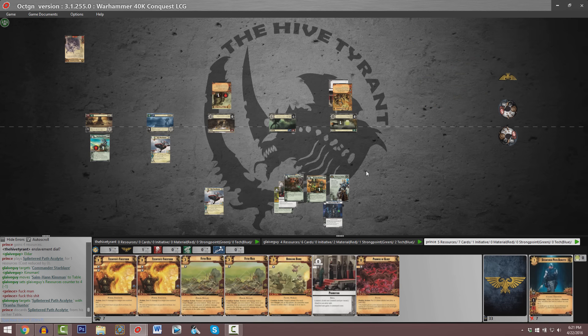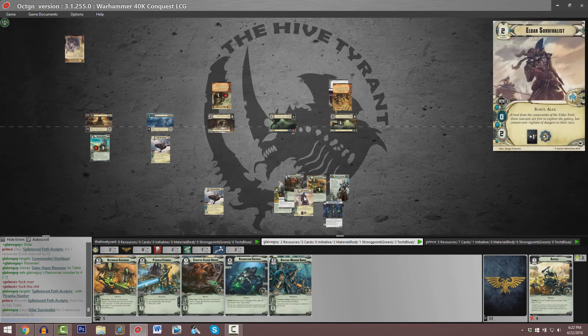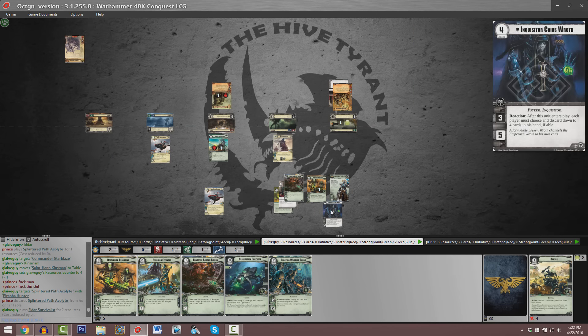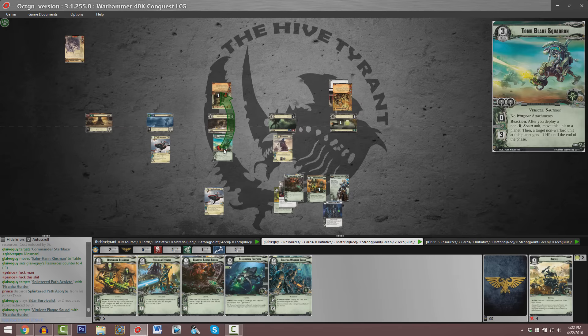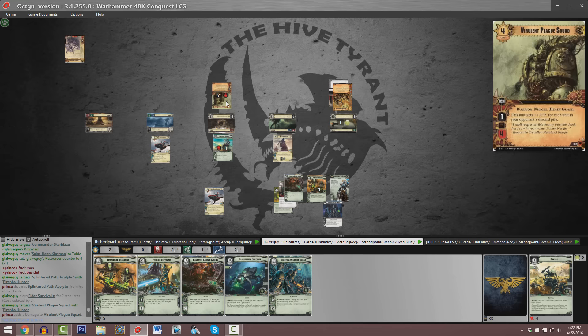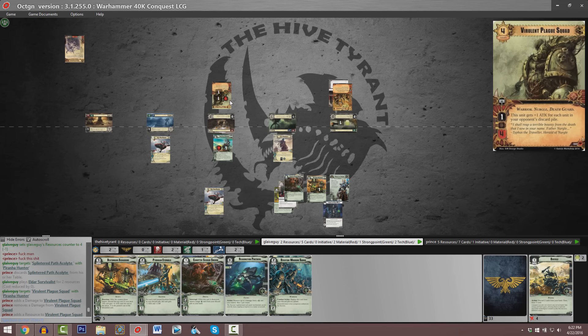Parker definitely has to get his act together — he doesn't have any combat units in hand. We've got a copy of Eldar Survivalist being placed presumably at Planet 2, the destination for Onrakir. Because it's a scout, that's going to be the Tomb Blade Squadron shifting to Planet 3, and it's going to be minus one HP for this Virulent Plague Squad. This is now a two command icon unit across from a one command icon unit.